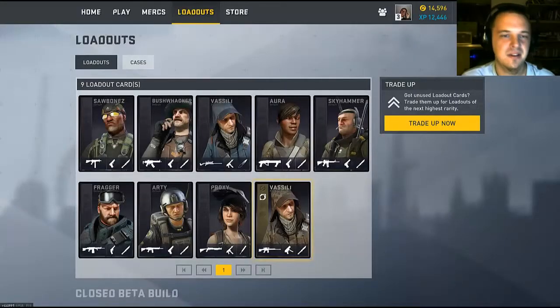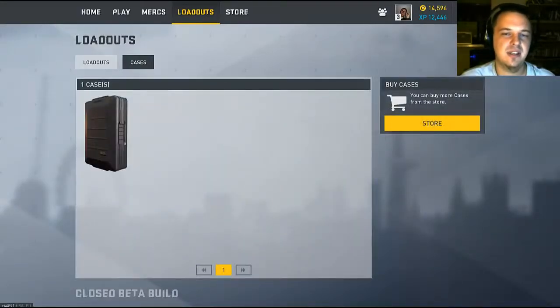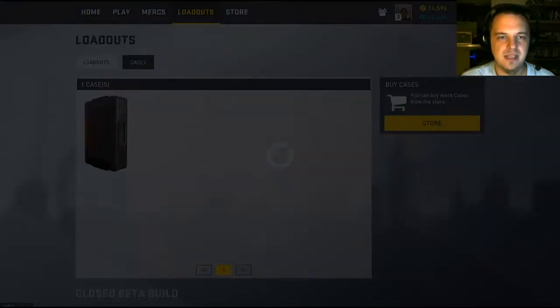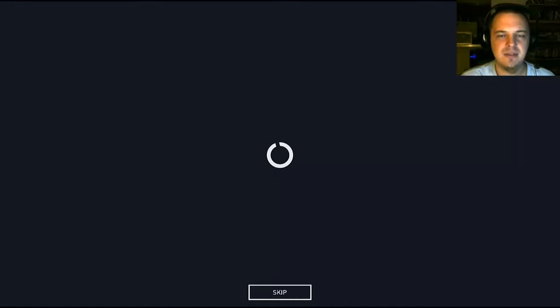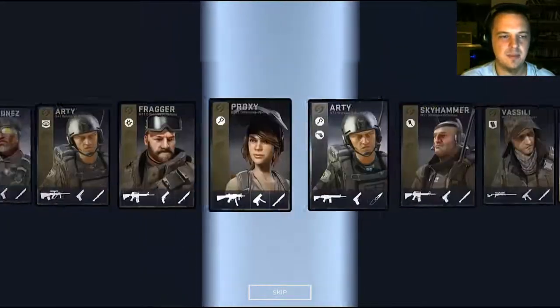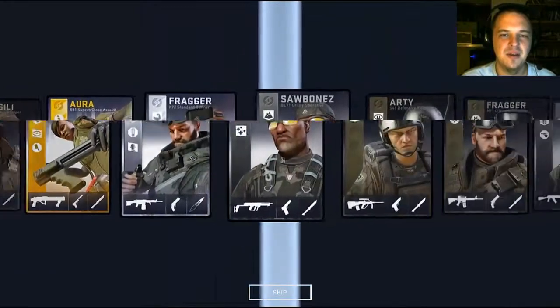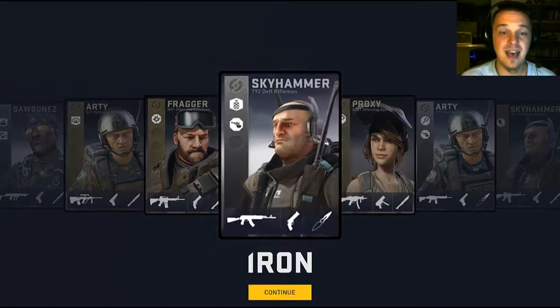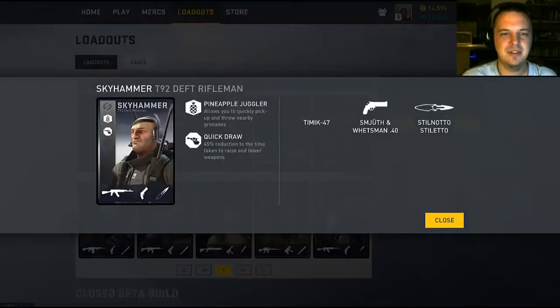It's a card for a guy that I don't even have. Okay, thanks. More vivid highlight to proximity mines and deployed explosives — meh, out of ten. But you can also trade them up, so that's pretty cool. Let's open the second one. Obviously you can buy them; I don't know how pay-to-win this game is going to be, but let's hope for a good one. Yay — Skyhammer! It's only iron but — pineapple juggler and quick draw, dude — that seems pretty cool, and he's got an AK-47, which fits because he's a Welshman or something.